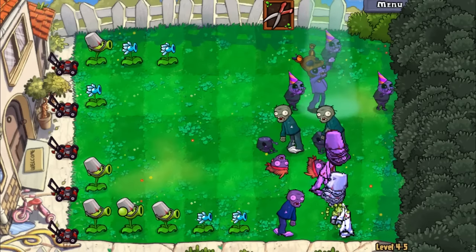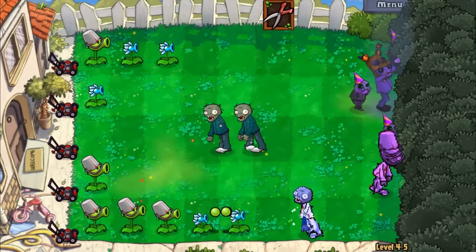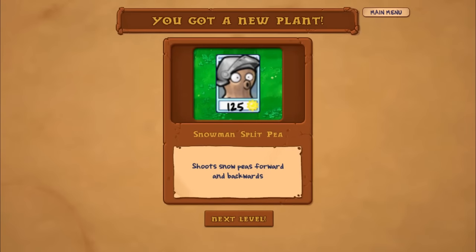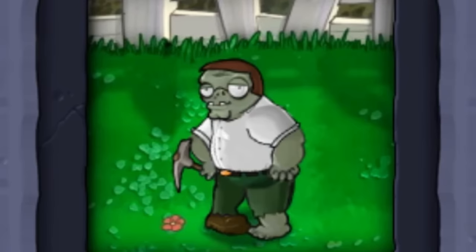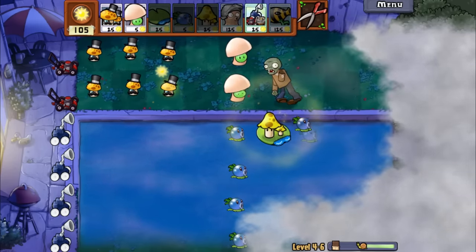I may or may not have screwed up a little bit — one lawnmower here or there, like it matters. The worst thing is now I have to wait for them to get to the lawnmower. A little bit faster please! We got a Snowman Split Pea — shoots snow peas forward and backwards — which means uncle Enji or Peter Griffin zombie! Look at him, what a legend.